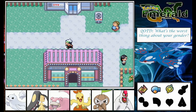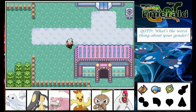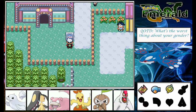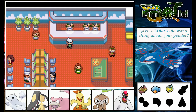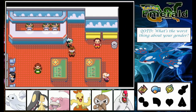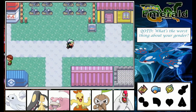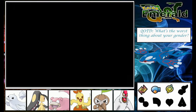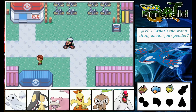But today we've been making our way to Verdanturf Town and then continuing on with the plotline. In the last episode, someone told me there's a team in the Battle Tent, but I don't know where that is. I can't check the rewards in here because I don't have a coin case. I do have a bike, and I'd really like to use it. So let's make our way to Verdanturf Town.